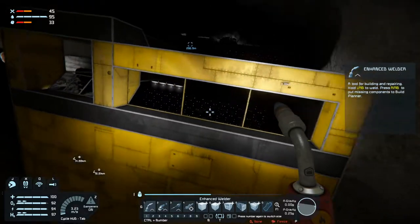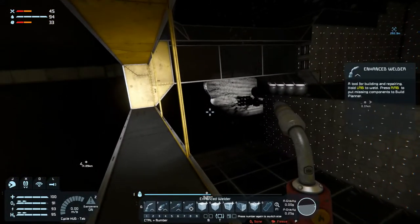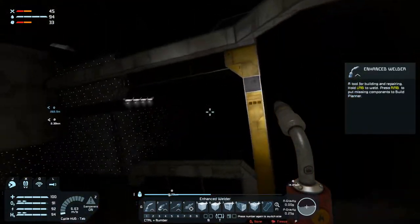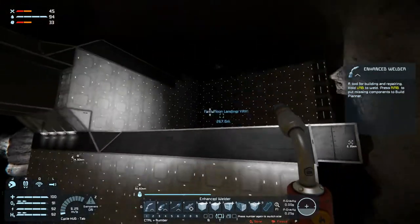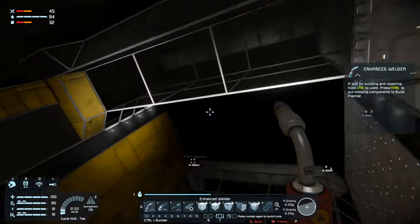I'm thinking that we'll have kind of a control tower here for ships flying through the gullet here, or flying under the bridge. I think that would be pretty good. This over here is going to be our nuclear power room.